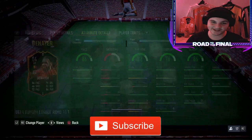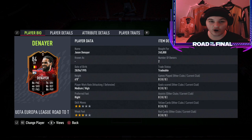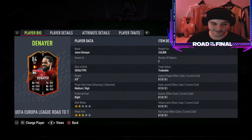What's going on boys, welcome everybody back to another video and another player review. Today we're going to be checking out Jason Denea, who I believe got a Rule Breakers card last FIFA. And holy shit, he was insane for me — so similar to Van Dyke, honestly felt like a smaller, more agile version of Van Dyke. I'm excited to try this card out.